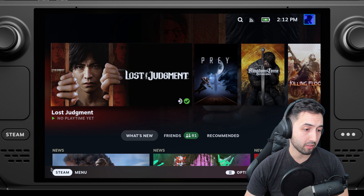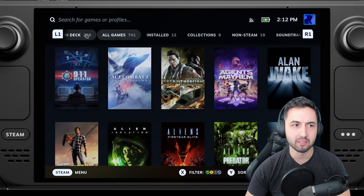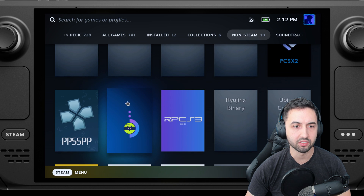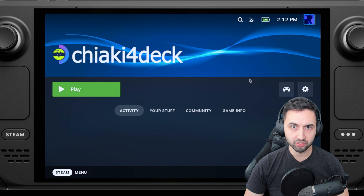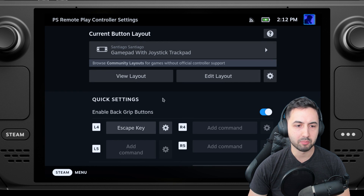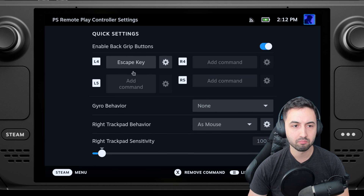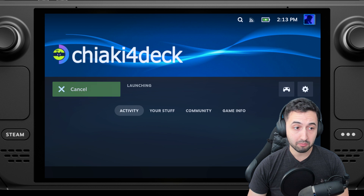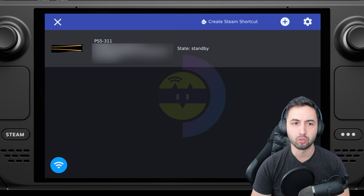Back in gaming mode, go to the Steam menu, then Library, then Non-Steam. You'll find the shortcut right there — it's a little confusing because of the logo, but it created a non-Steam version. Before selecting Play, go into the controls and map one of the back grip buttons to the Escape key. Then hit Play. This will launch the software for the first time — it might take a few seconds, so be patient.